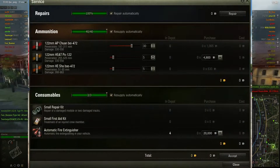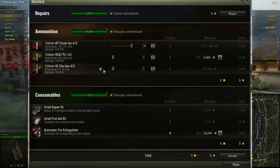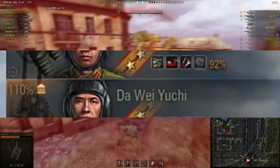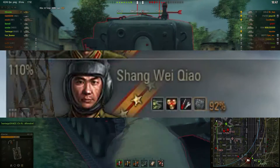As for shell loadouts, I prefer a balanced loadout with 28 AP shells, 5 HEAT, and 5 HE. However, this is entirely your choice. For crew skills, you do repair, camouflage, 6th sense, and safe stowage. After picking these key essentials, you may pick whatever you want.